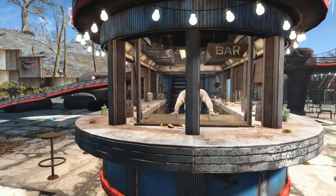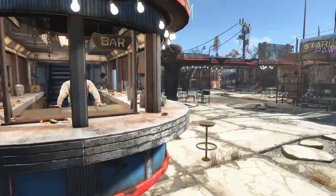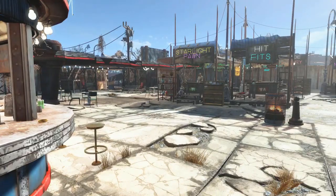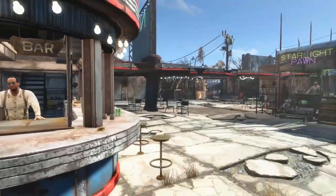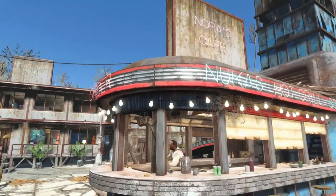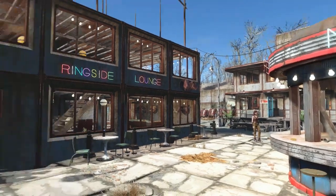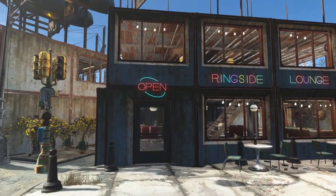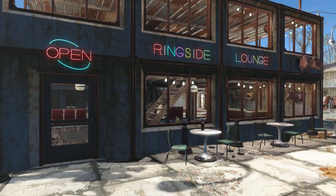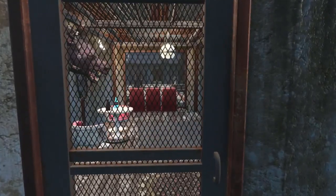I had a settlement beacon set up here since the beginning when I was trying to build this, and I got like three settlers who ever showed up, and for some reason none more ever did. So that was kind of a bummer since I wanted a lot of settlers here. This is the Ringside Lounge — this is where people can just hang out and watch fights in the arena.